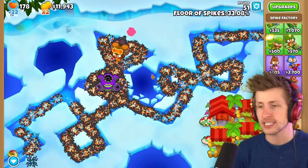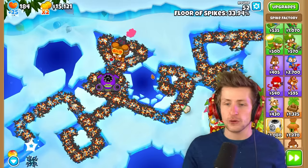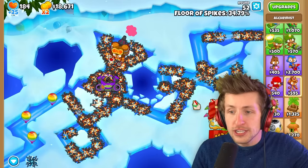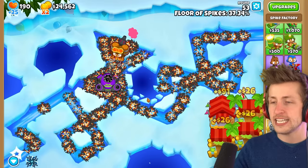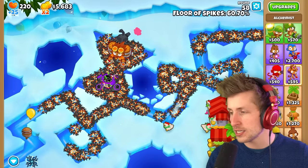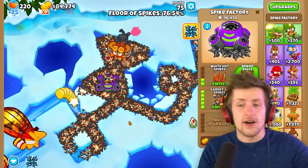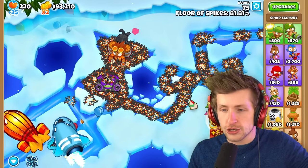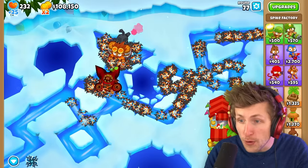One thing I didn't think about is I always assumed the main focus is the ability itself, but that's not necessarily the case - it puts out a lot of spikes. This is probably an underutilized T5 upgrade. We're at 60% of the way. I can go ahead and skip some rounds - this tower is really solid. I haven't even needed to use the ability and it just shreds MOABs. There we go - it just upgraded!